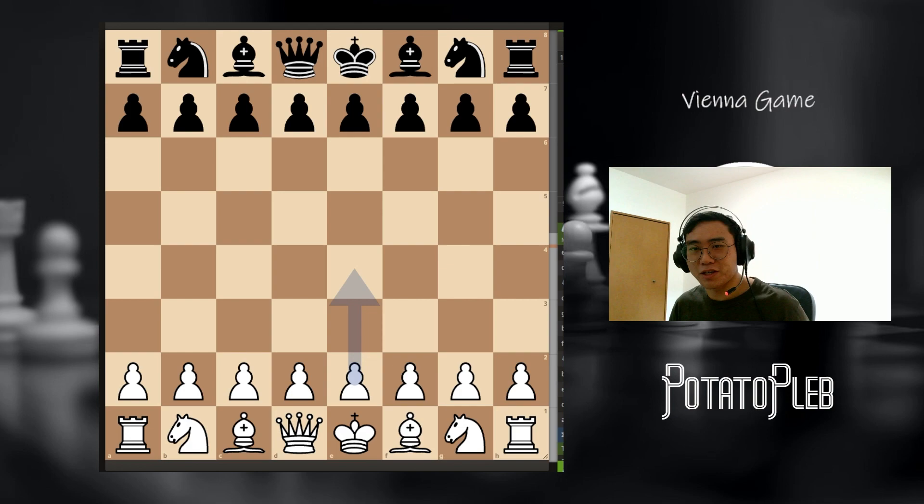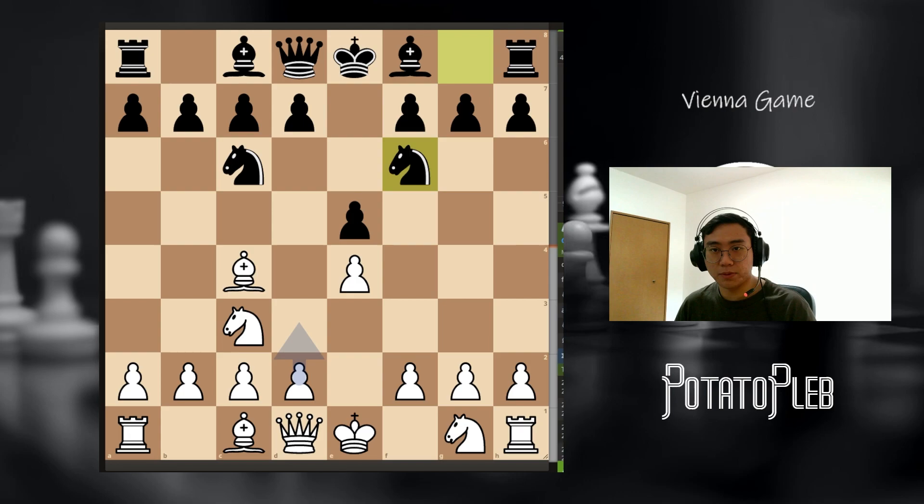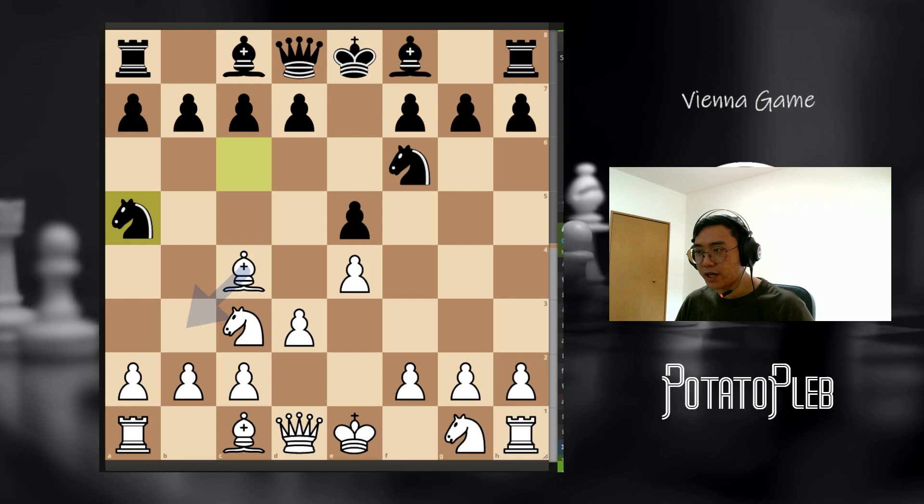Because the Max Lang defense is pretty straightforward and it almost always transitions into the Bishop game. So without further ado, let's jump right into it. Just to give you a refresher on this opening: we basically play the Vienna game first, and then we develop our Bishop when he plays Knight C6. Then usually your opponent will play Knight F6, which marks the Bishop's game Vienna game hybrid. In this case, I recommend D3.